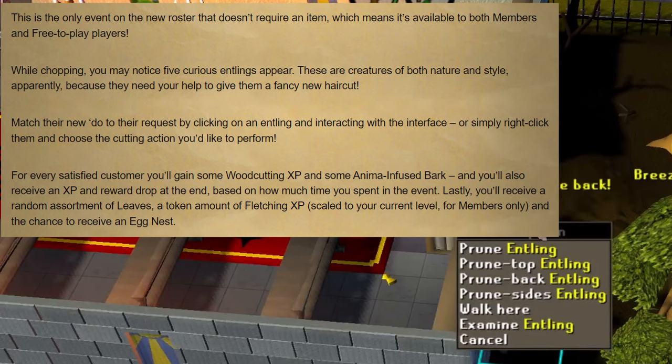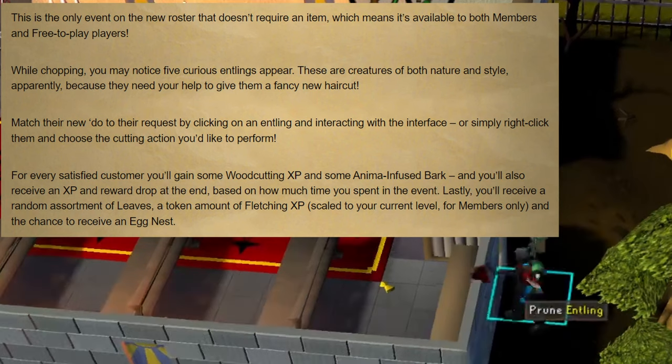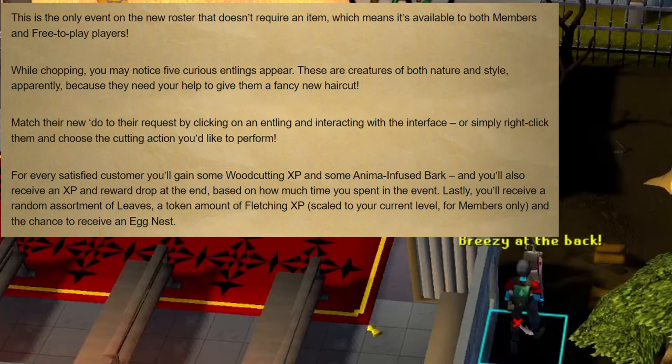For members, you will also receive a random assortment of leaves and Fletching XP scaled to your current level, as well as a chance to get an egg nest.